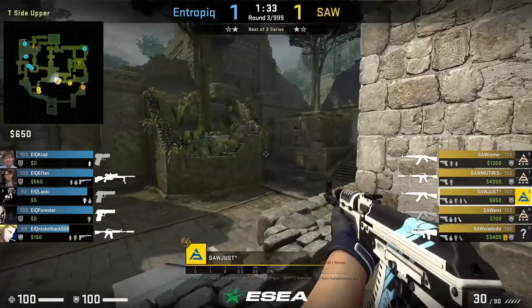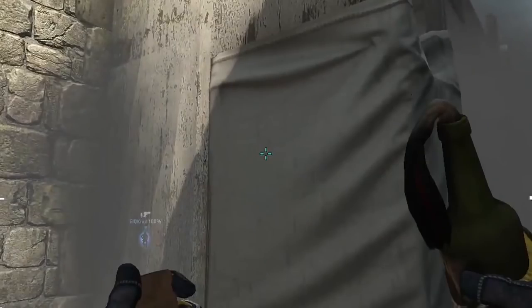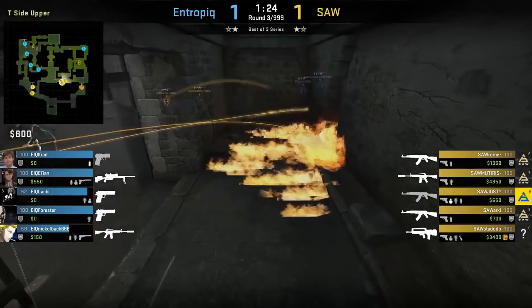Just from windows side has a set lineup to molly left side cheetah when cheetah entrance is smoked off. He aims here below this mark on the wall, then moves over to the next wall and runs forward and left-click throws.